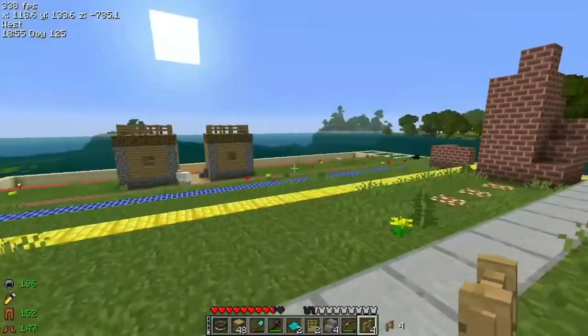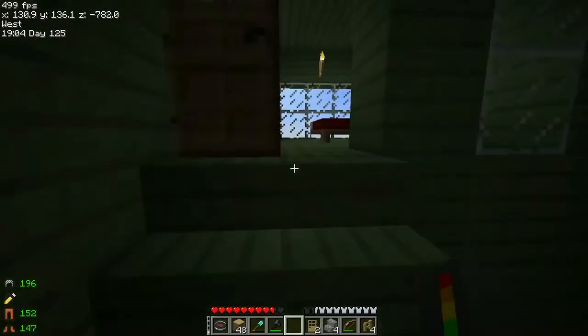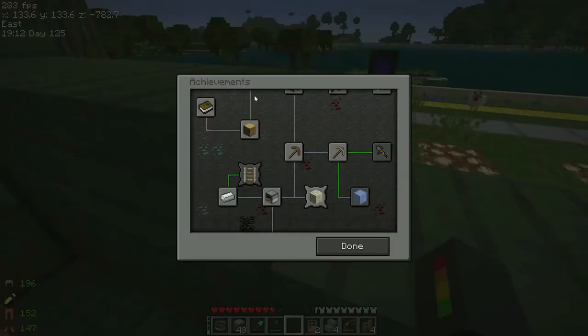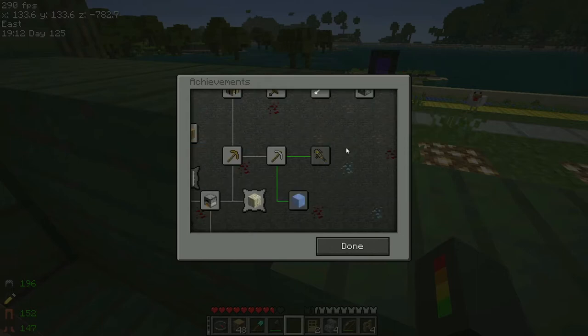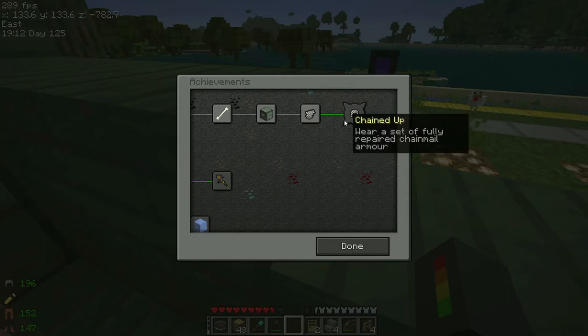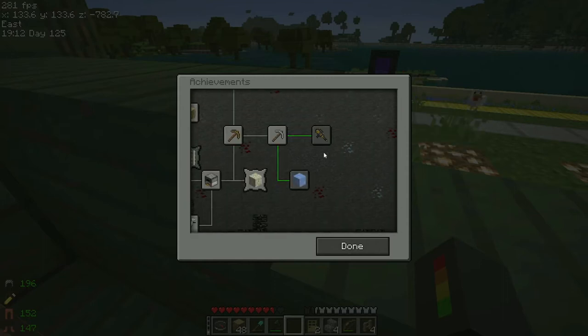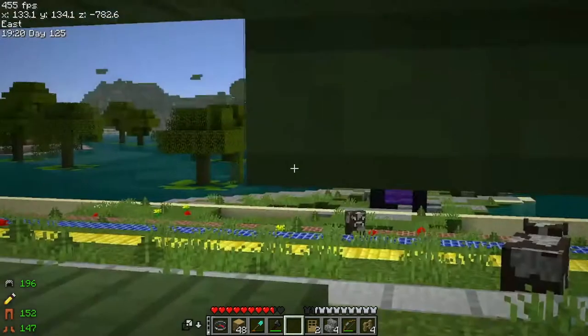After this season ends — it's day 125 — at day 365 we're gonna be making a cape. We're still missing a couple things. We're almost done with some of these. We're gonna make a cake one of these episodes. One of the episodes is gonna be collecting chainmail armor.